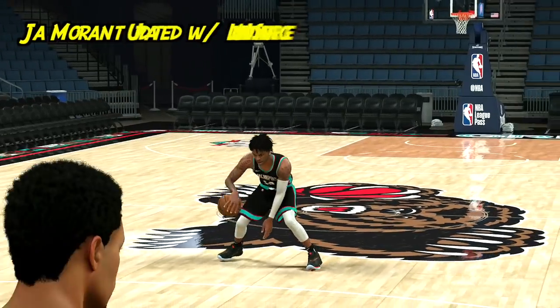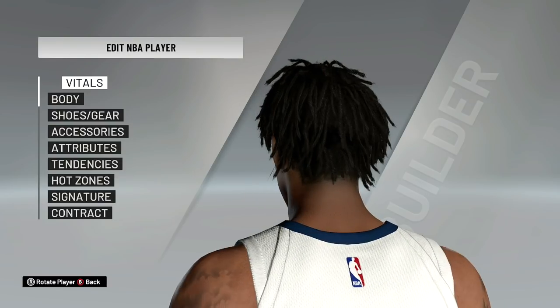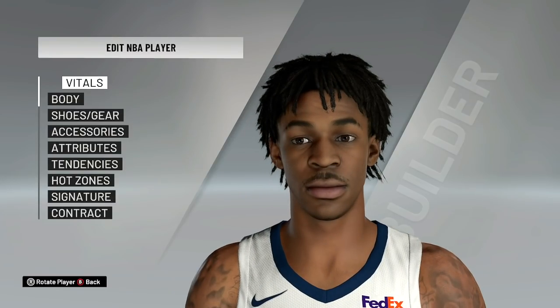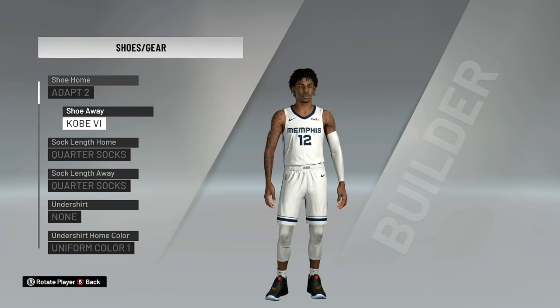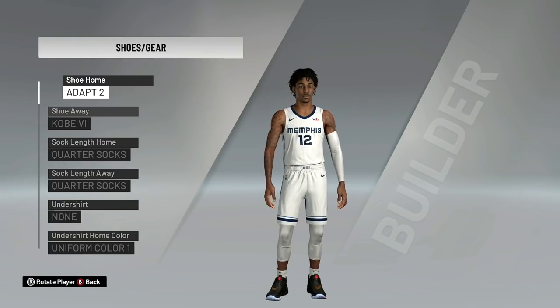The next player we're going to go into is Ja Morant. So Ja Morant, I actually had to go in and do the headband edit where I can get his locks and dreads a little bit longer than the other ones. The other ones aren't this long. These are actually longer — the more recent next-gen version of Ja Morant's locks. And then I had to change his shoes as well. He has the Adapt 2s and then he wears the Kobe's as well. So these are the shoes that he's wearing right now. But he's injured right now. In my roster, he's going to be available to use because I used the base roster for the first part of the season.